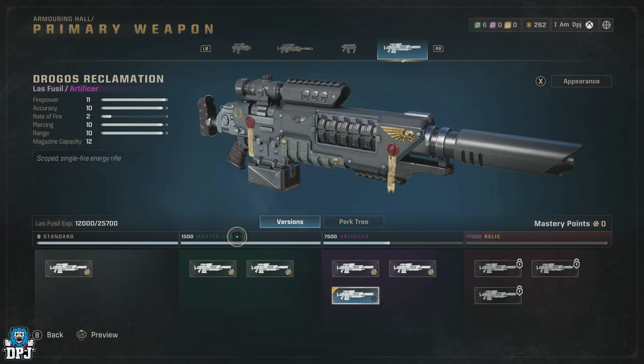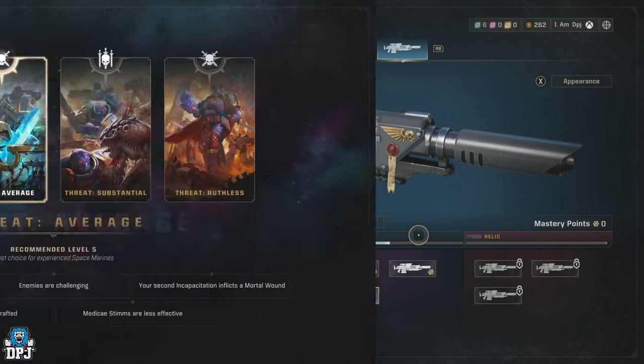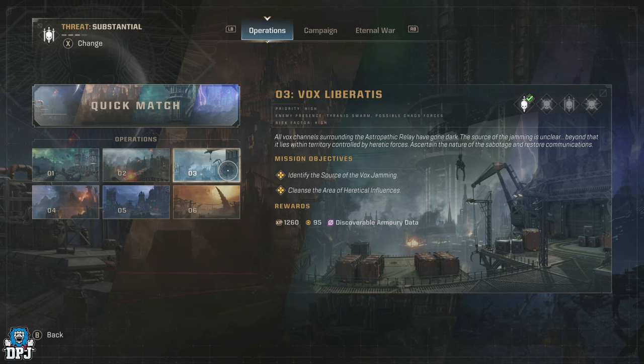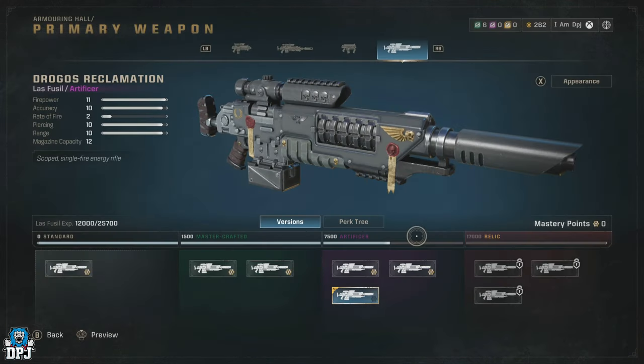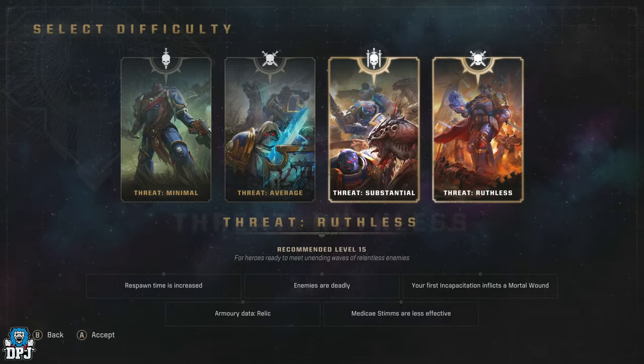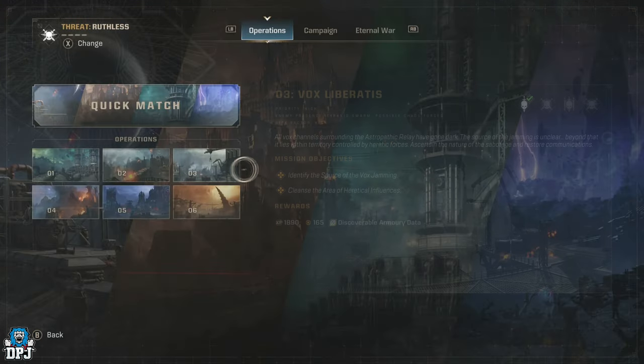Earning 7500 XP on the very same weapon will allow you to unlock the Artificer section, but to unlock it you need a purple armory data, which comes from the Substantial difficulty. Earning 17000 XP, you can then unlock the Relic section, which requires a yellow armory data — these come from the Ruthless difficulty.